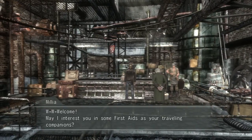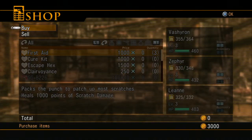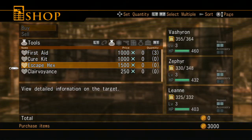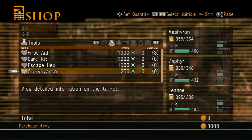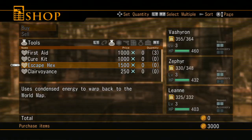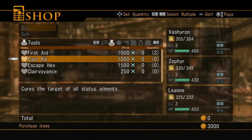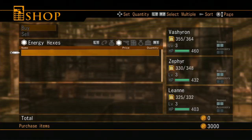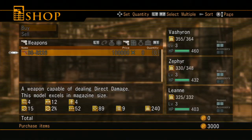This is the general shop — sells items. First aid, cure kit, escape hex. Clairvoyance is basically your identifier for enemies. Escape hex sounds like it will take you out of dungeons. Cure kits cure the status elements, and first aid heals scratch damage. There is a difference between scratch damage and direct damage — I will explain that when we get to combat. The stats on the bottom left are basically for the gun, and I don't remember what they all mean just yet.